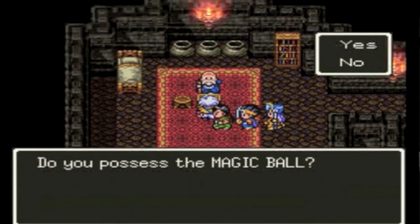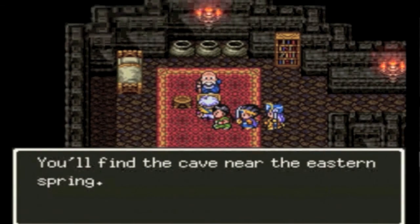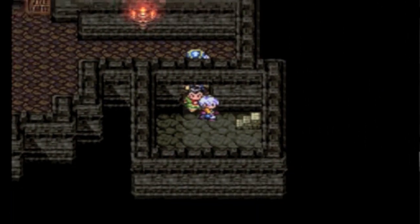It's all caps — like they want you to know that you have it. 'Then take it to the Cave of Entourishment. You'll find the cave near the Eastern Spring.' Yeah, see, old people all have the same voice more or less. To the Eastern Spring!